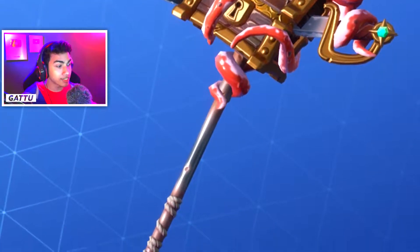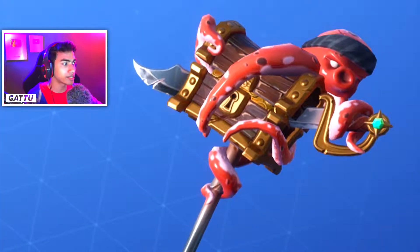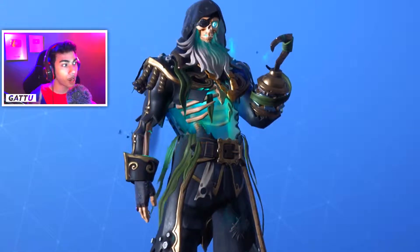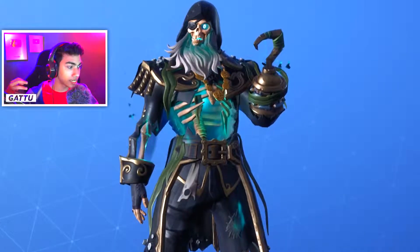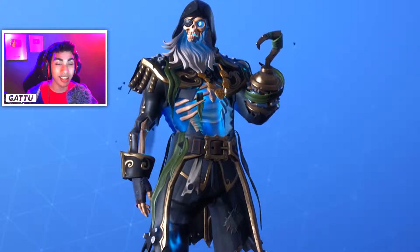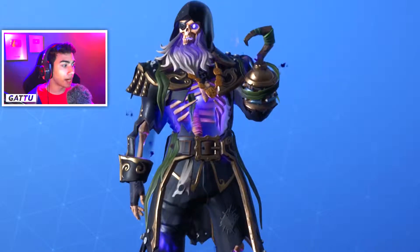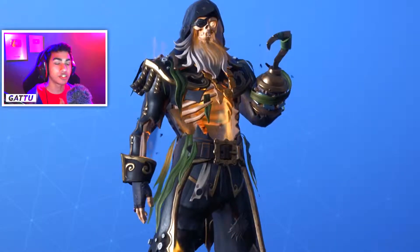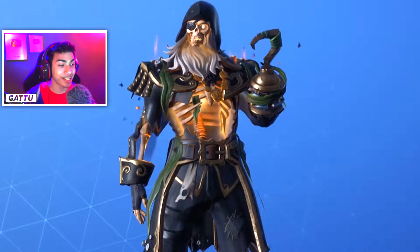The next thing we can unlock for free is the Swag Smasher pickaxe, which is linked with the set. As soon as you get 120,000 XP, you can unlock this free pickaxe. It's a pretty cool pickaxe — you can see the Octopus has a sword and is keeping a chest secure. Moving on, Blackheart Stage 5 is a pretty cool stage. Stage 6 is the blue version, Stage 7 is the purple version, and Stage 8 is the Golden Blackheart. Those are the four hologram colors inside his chest that we can unlock.